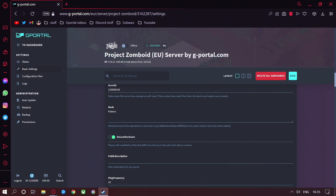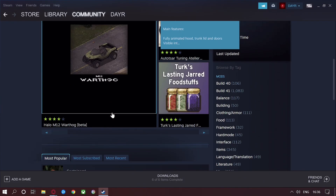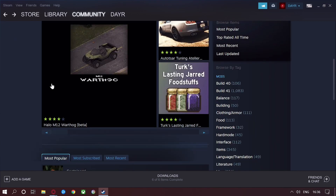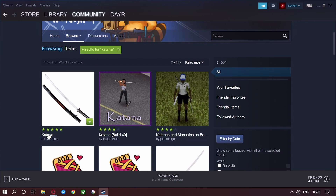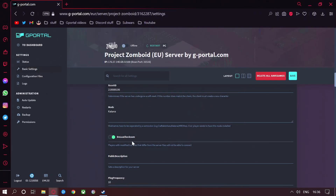What you would do is go to Workshop and find whichever mod you want. I wanted the Warthog but that could prove a lot of issues, so I'm going to leave that for now. Let's use Katana as an example — search for it and there you go, you've got the Katana. Add the Katana to the game. Make sure all players must have the mod installed to access the server. Players with modified LUA files that differ from the server files will not be able to connect — keep that as yes, otherwise you could have some issues.